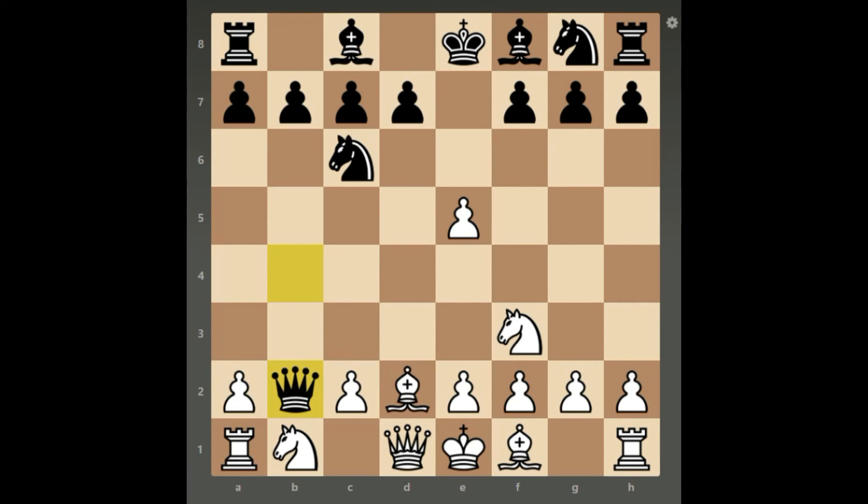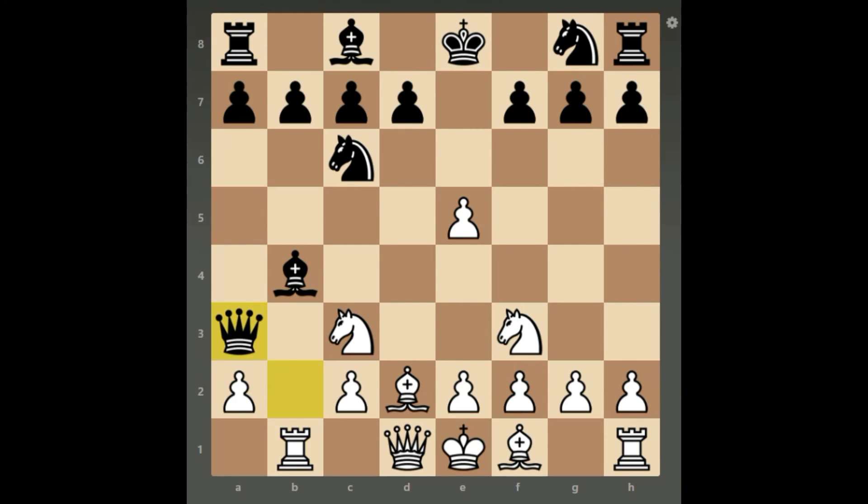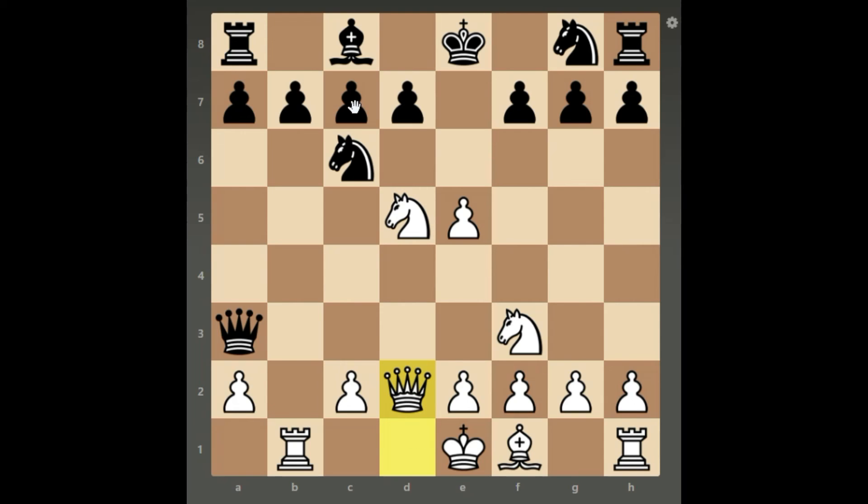Going back to the position after queen takes b2, instead of playing bishop c3, white can simply play knight c3, which is a perfectly good position. The continuation could be bishop b4, rook b4, rook b1, queen a3, knight d5 — trying to fork the rook and the king — bishop takes d2, queen takes d2, and black's king has to move to d8. As you can see, this is a very good position for white.